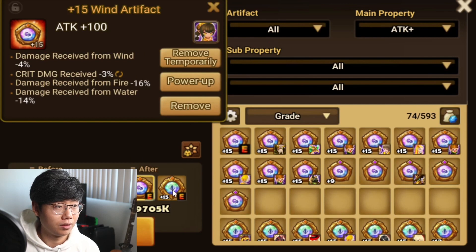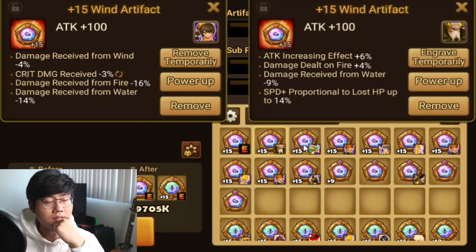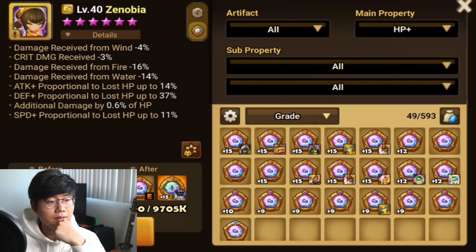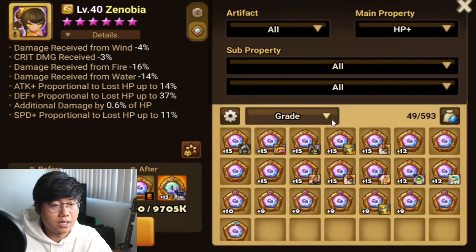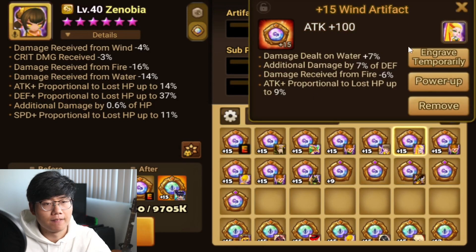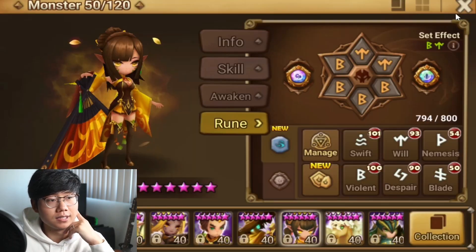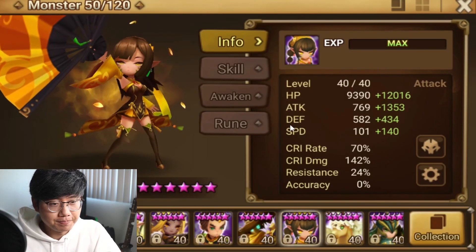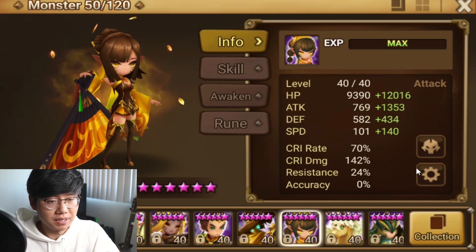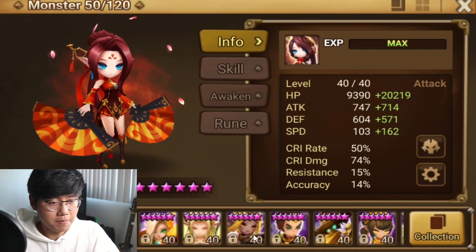Let's see if we can change any of these artifacts. This one's not that bad because she's more tanky. This one looks good — let's give her that. How about just more attack in general? So that's the Zenobia: both attack artifacts, a lot of HP, some defense, much faster than before. She's going first, going second, and going third in the turn order.